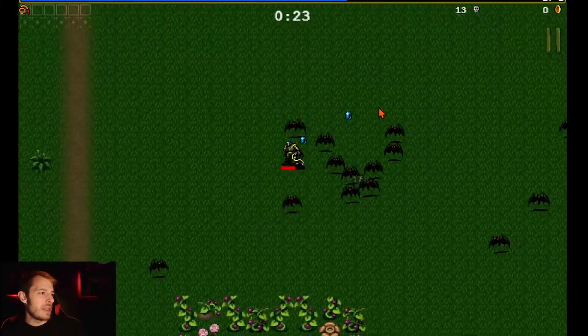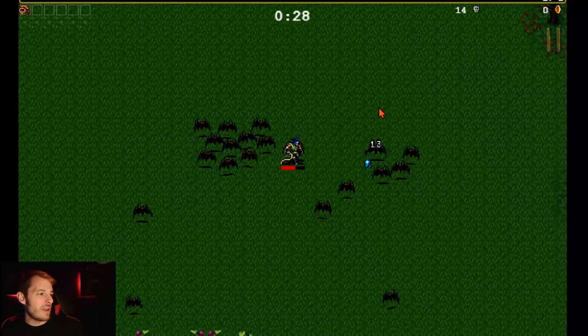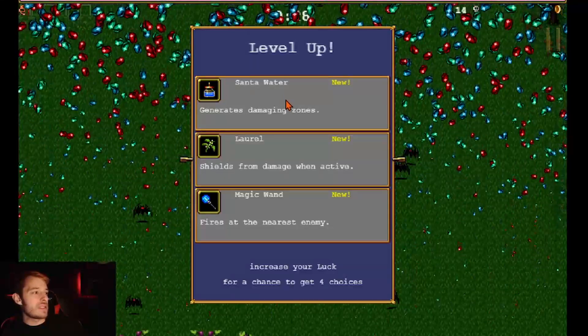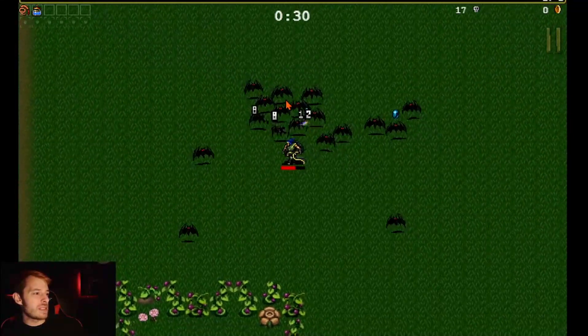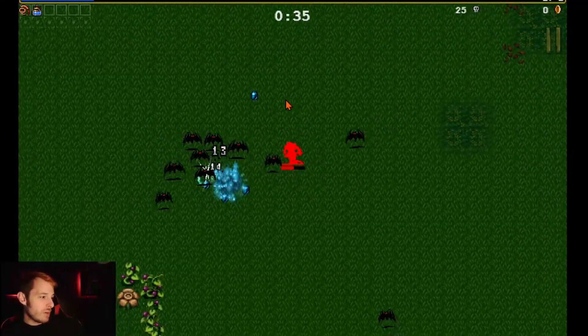We need to get some of this experience so I can get a new item. I am not very fast. It's all about getting items and weapons. We're gonna take the Santa Water — this is going to make some little orbs around us.